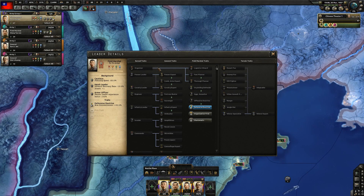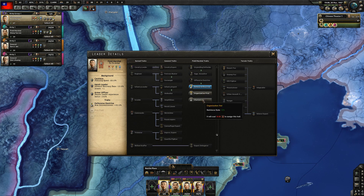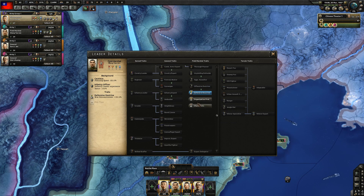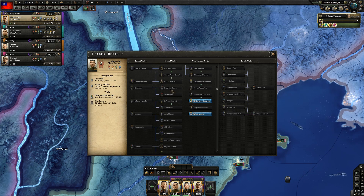Hello everybody, and welcome. This is Adrian. Thank you so much for joining me today, and today we'll be reviewing Hearts of Iron 4: Waking the Tiger, the next expansion pack for Hearts of Iron 4, releasing March 8th, 2018 for $20 in your respective currency. First up, let's talk about the new features the expansion specifically brings.